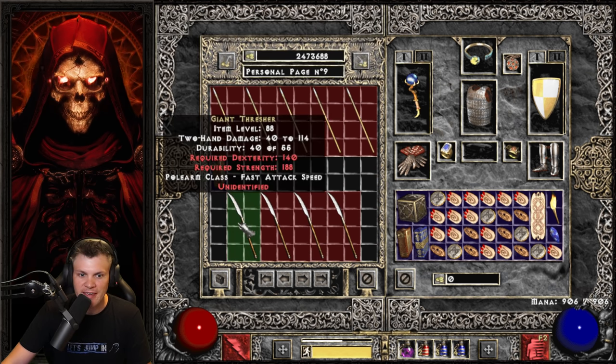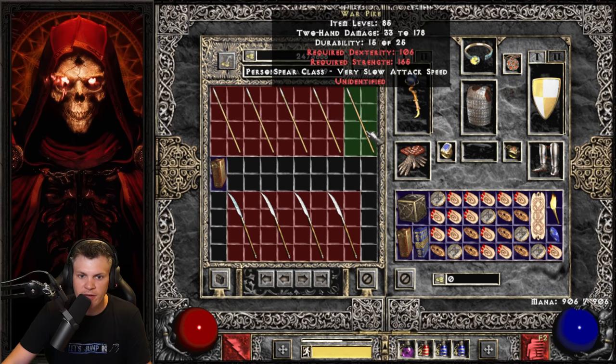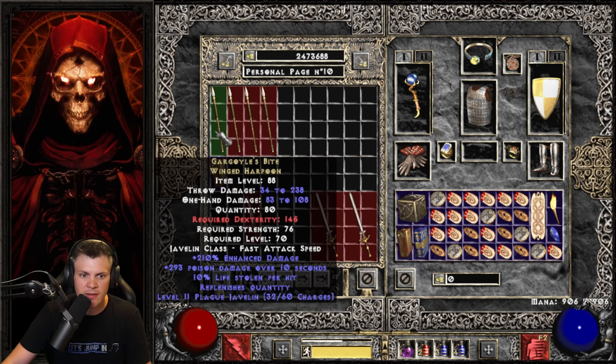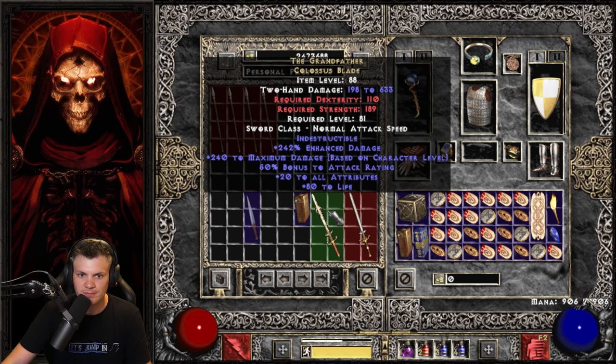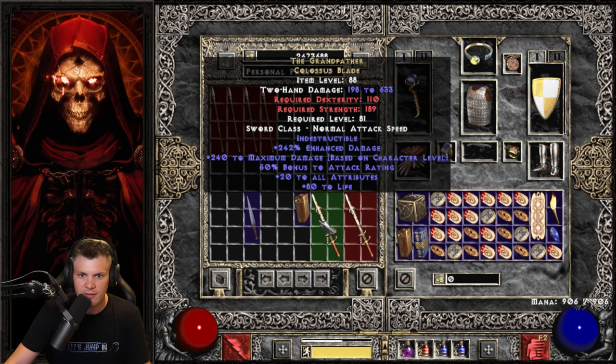Next up: 5 unique Warpikes (Steel Pillar) and 5 unique Giant Threshers (Storm Spire). Not going to identify them all — not too exciting. Also 4 Gargoyle's Bites, 1 Ghost Flame, and 2 Grandfather unique Colossus Blades. The Grandfather is a very cool old-school unique item many of you will remember. One rolled 242 Enhanced Damage and the other 151 — a pretty big damage difference: 145–528 damage versus 198–633 damage. Very cool, old-school pre-Runeword unique item.